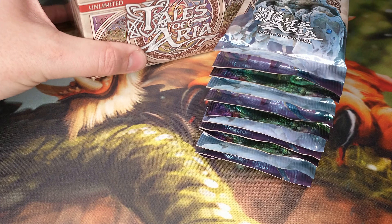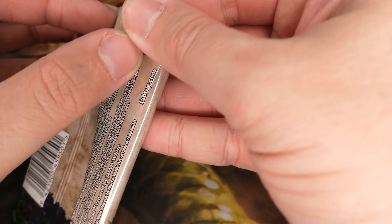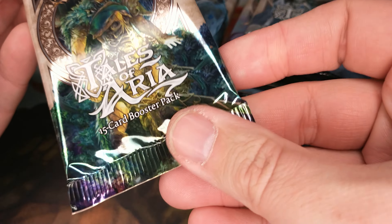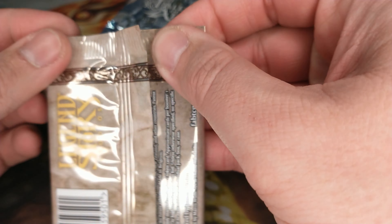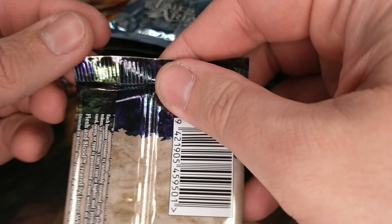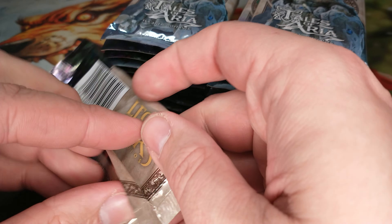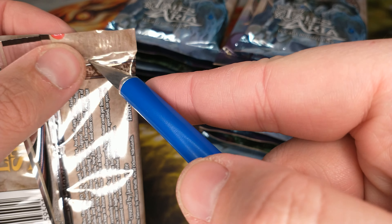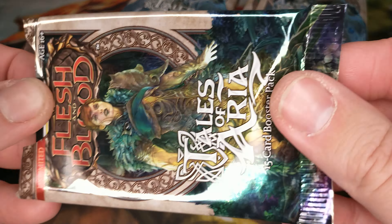There are Tales of Aria Unlimited — 24 packs in a box. Let's see what we have. There's our little pull tab on these. This is my first time opening this set, so I don't know if there's a little pull tab or if we just have to go in the old-fashioned way. I am clearly not super great at doing TCGs. I quit TCGs back in Magic the Gathering — that was the last one I did — and I got out of that right when they released the Mirrodin set, so I was in the Stronghold era, Mirrodin, that kind of stuff.